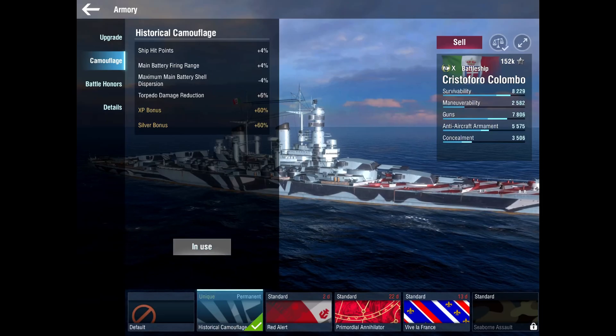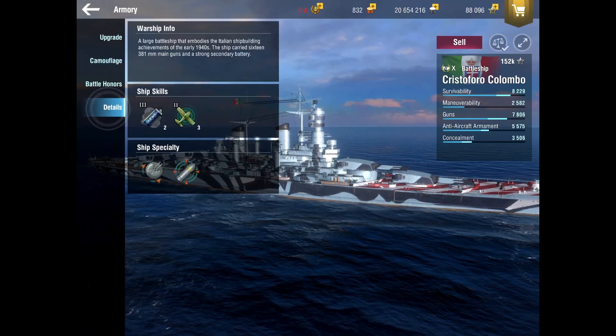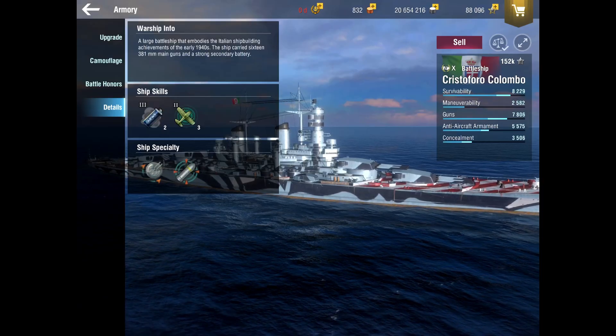I was running the same commander on my Black Colombo — this is my setup for Christopher Colombo. I've got the historical camo which gives firing range and shell dispersion. You get the scout plane, so no matter what you do you only get one salvo off with it, but you get a 16% range increase to your main guns. That range buff also gives you slightly better dispersion, kind of like a precise aim.